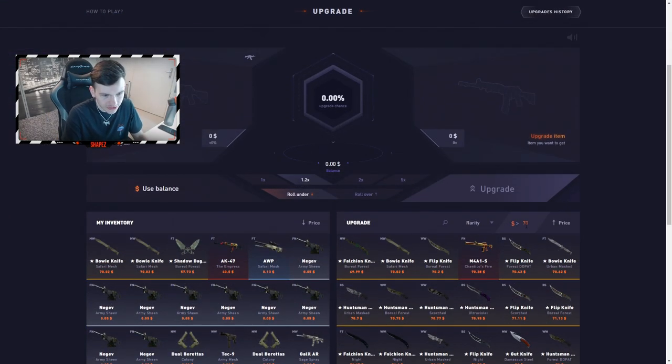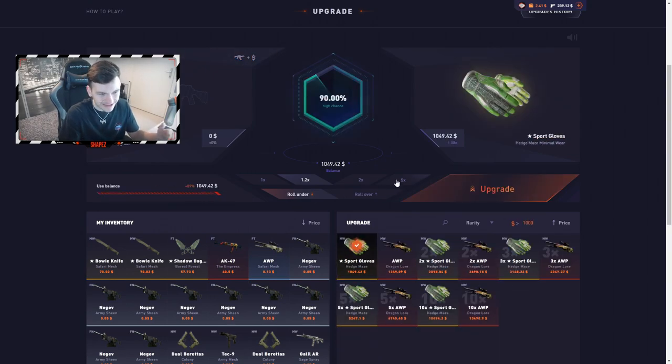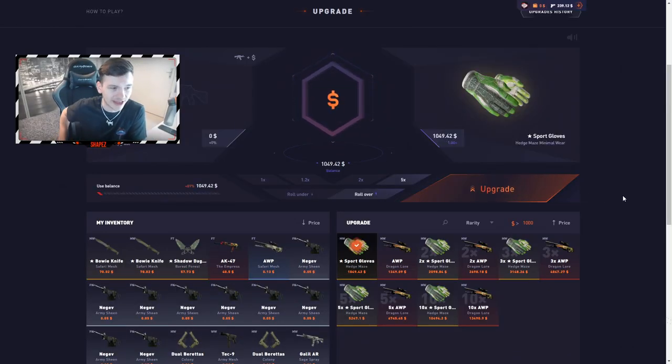I've got another $2 left, so let's do a $2 to $1,050 upgrade — a sports gold hedge spinning upgrade on over. If this hits, I'm going to give away $100 right now. 97 ticket — so close!